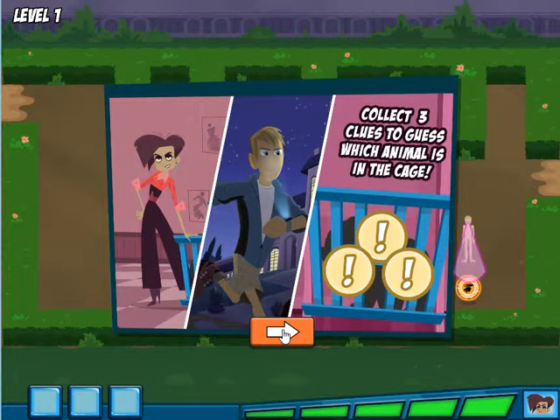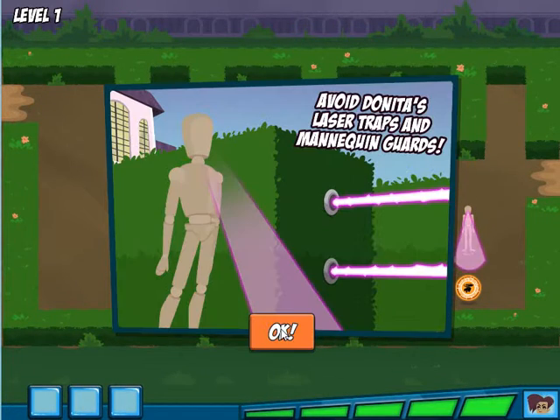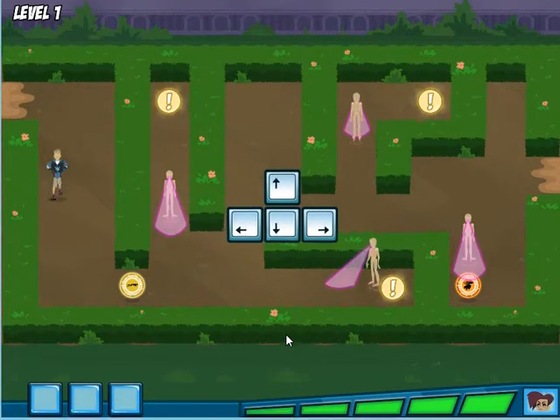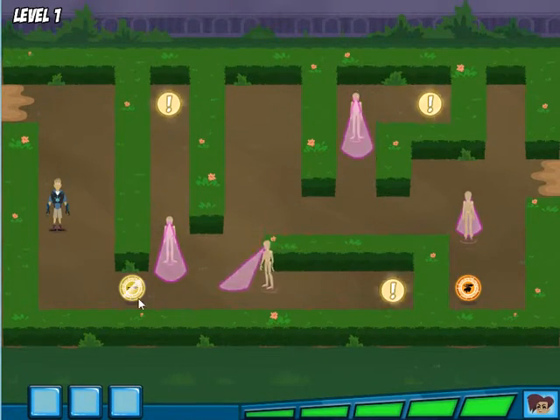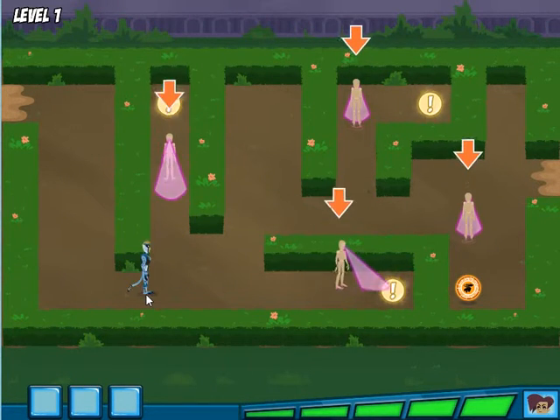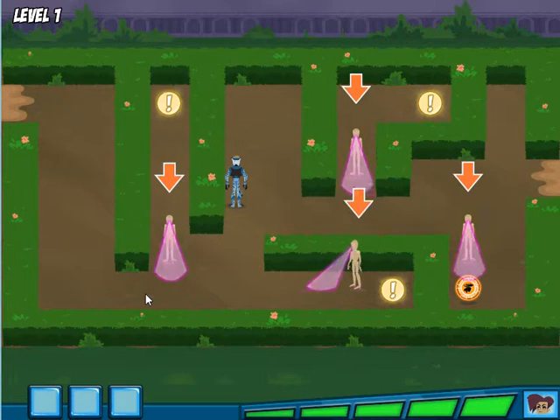First, we need to figure out which animal we're rescuing. Guide Martin through the garden and collect the three clues. Then we can use the clues to guess the right animal — but be careful. Use the arrow keys on the keyboard or click with the mouse to move Martin through the maze. This place is crawling with Danita's mannequins. Don't let them catch you.